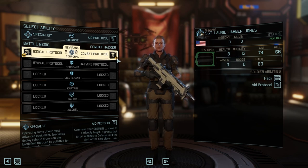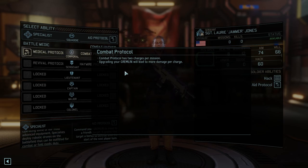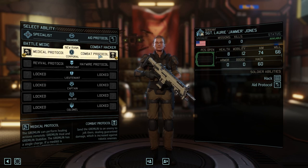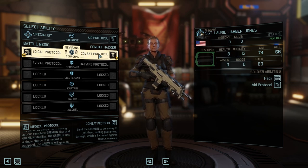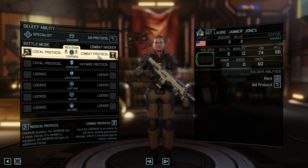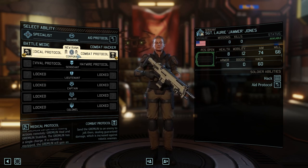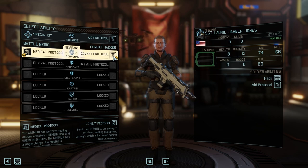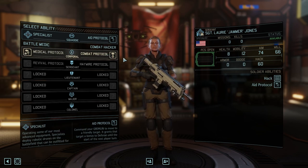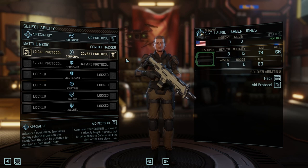I need to switch to the other person. Here's Combat Protocol. This is the specialist — the squaddy support unit. I'm not sure of the exact term, but this class has a little drone. The drone will be flying, doing hacking, dropping medkits, and can fight bad guys for you to take some damage away. They're actually a key part of a lot of the different missions you'll be tasked with completing throughout the XCOM campaign, so this class is incredibly important.